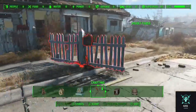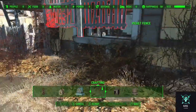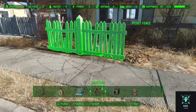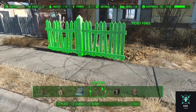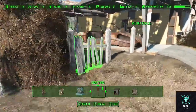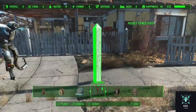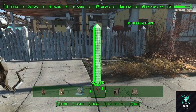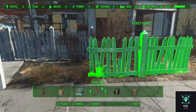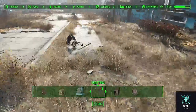Hopefully zombies do not know how to jump through windows. Let's make this little section here in the front like a plant garden. Keep everybody and everything in the front — no going behind buildings, that gets you killed.